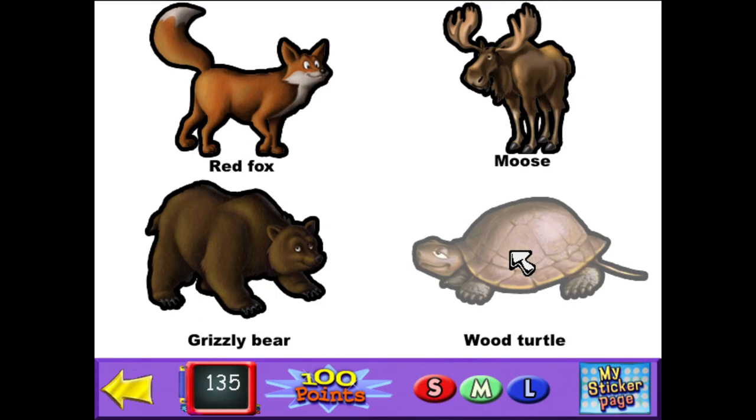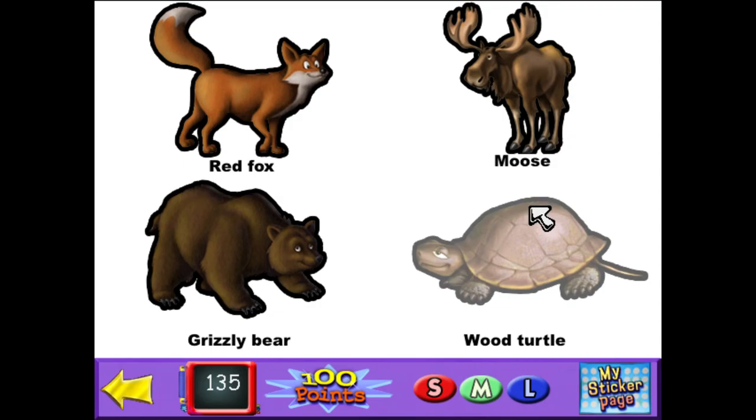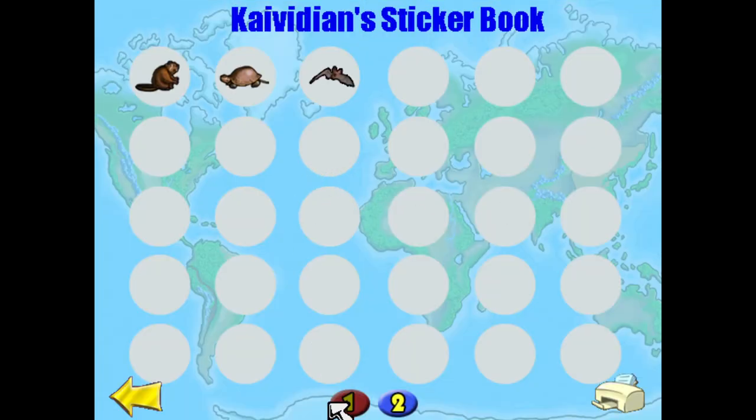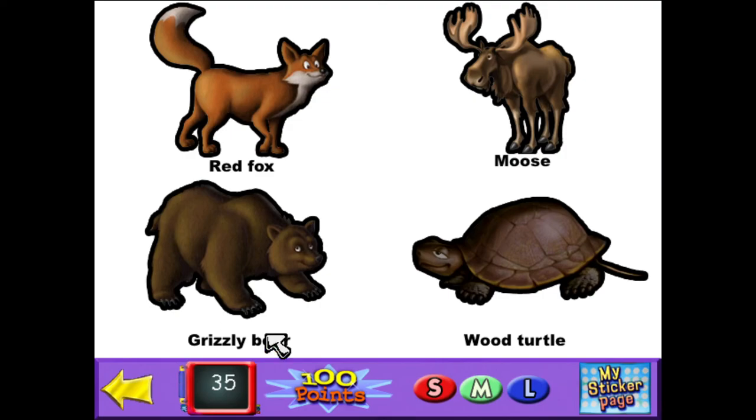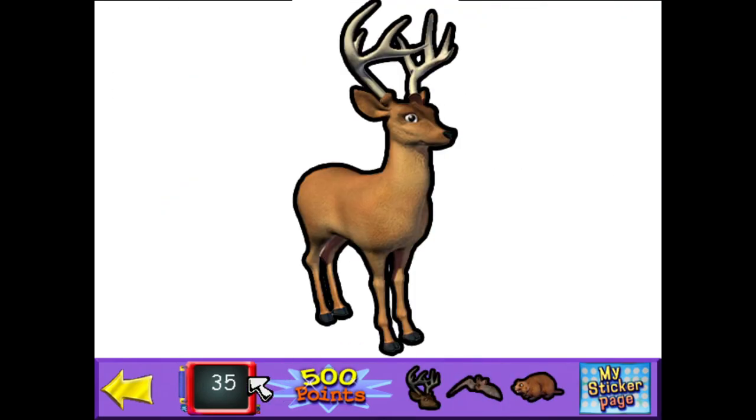I like turtles — turtles are cool. But moose are really awesome too. Wood turtle — I'll get the wood turtle. A fine, fine sticker indeed. Here are the stickers you've earned. And that's it for the points we can spend, because these large stickers just cost so many points.